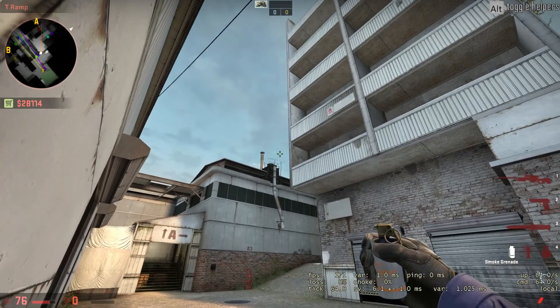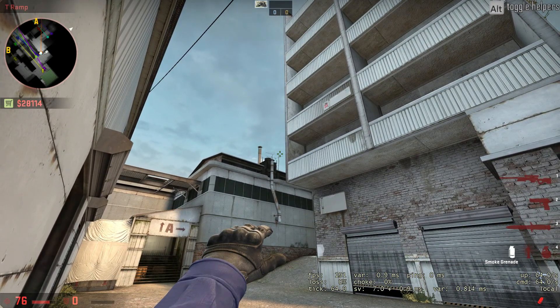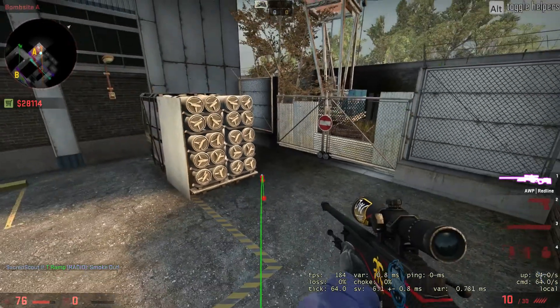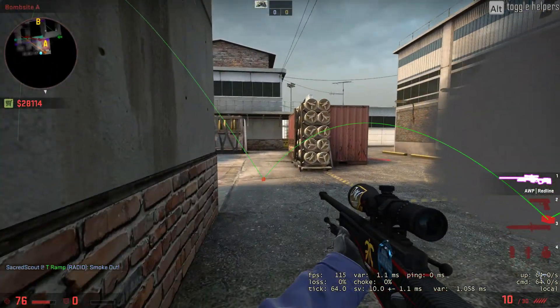And throw. So stand here like this, then jump and throw. It should cover off quad perfectly. Yes, it did. You need to push out in the little area where he is — far easier to kill.